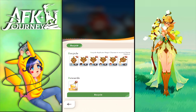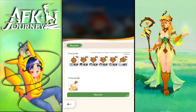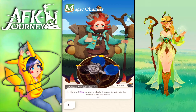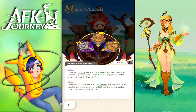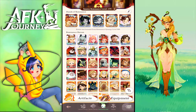If we go to recycle, we can recycle all duplicates and get 12 essence, which allows us to craft one charm. After equipping the crafted charm, Rowan now has a three-set — but you need three elite or above rarity charms to unlock the passive set bonus.